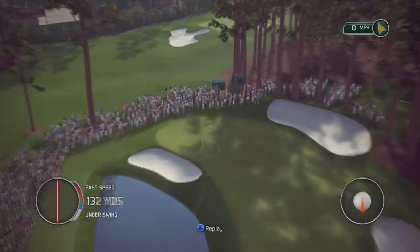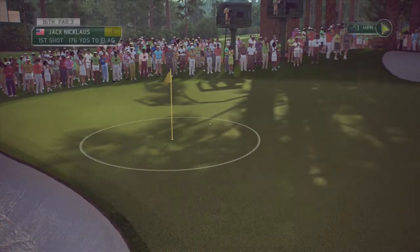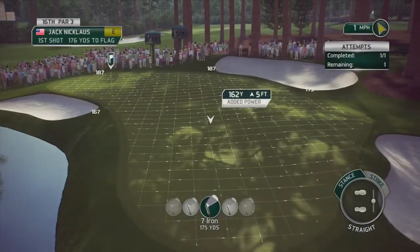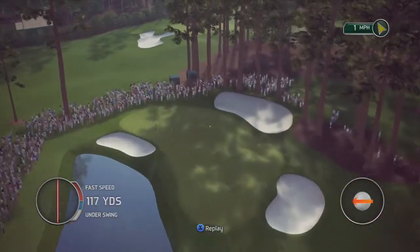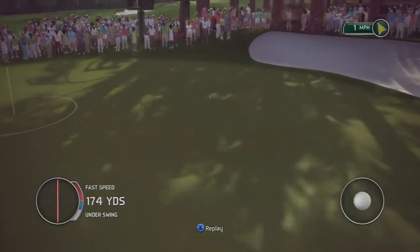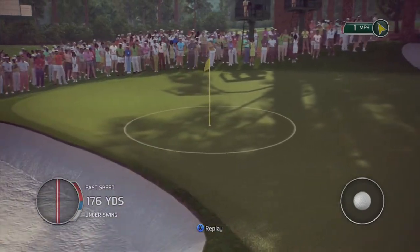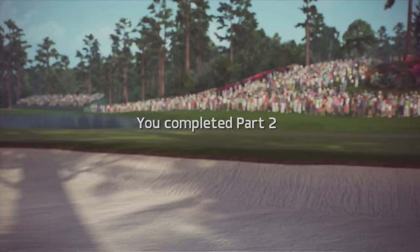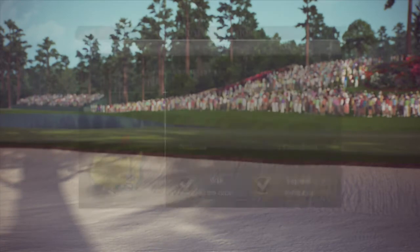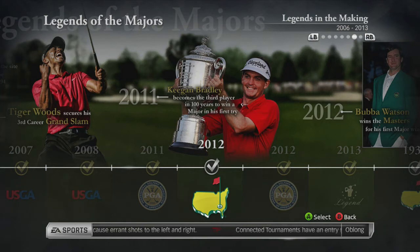Make sure you use your afterspin to help guide you to the hole. Another approach is to let the green funnel the ball to the hole. You can see here I aimed out to the right and then just spin the ball towards the hole.